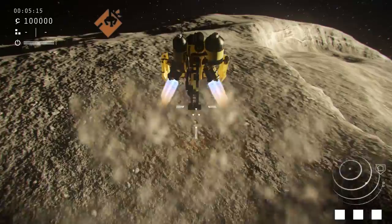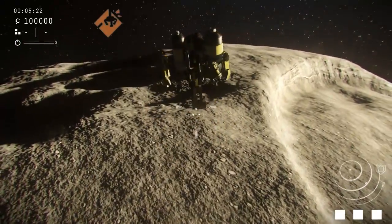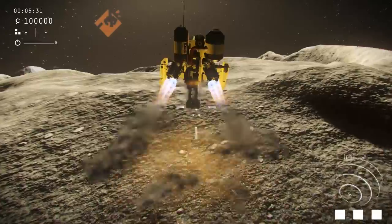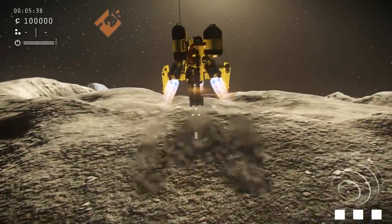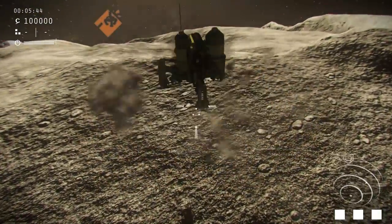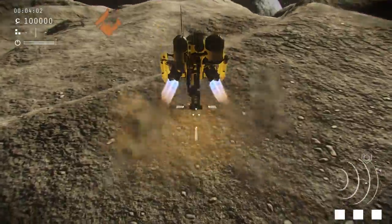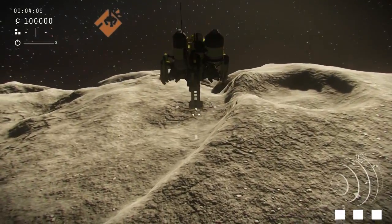Essentially, given your current altitude, when you hit the middle mouse button — as demonstrated here — the lander will try to adjust its height above the terrain. As you can see, even though I have the hover lock enabled, I can still fire the thrusters manually and climb to higher altitudes. Once I let go of the manual thrusters, the lander will actually drop back down to the previously designated hover lock height.